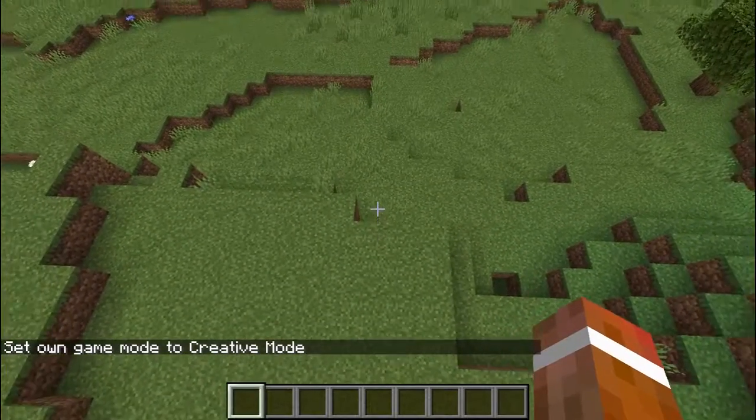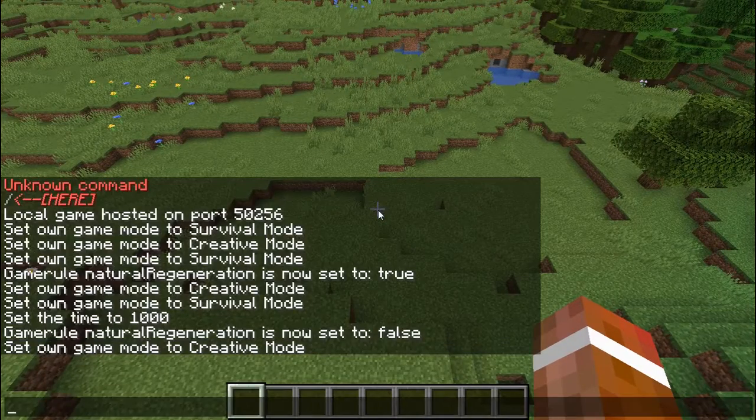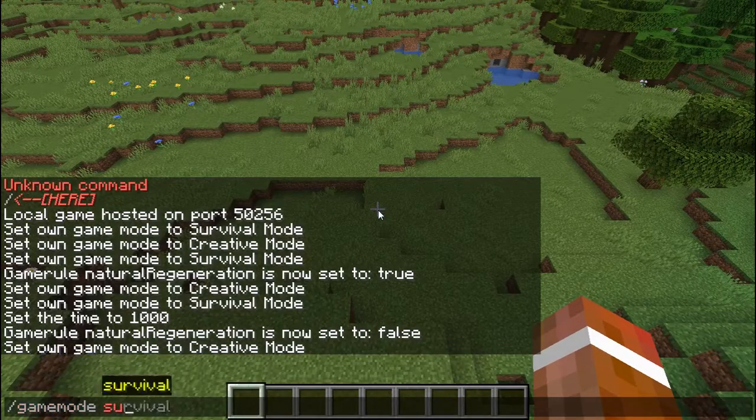I'm going to fly up in the air and then put myself into survival mode while I'm in the air, so I'll automatically fall to the ground, take fall damage, and you will see that my health will not regenerate.